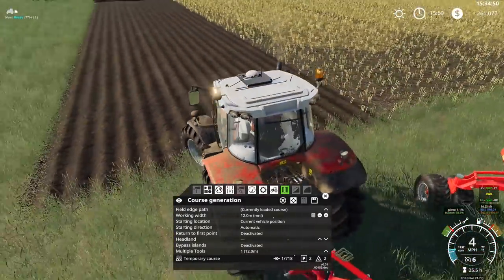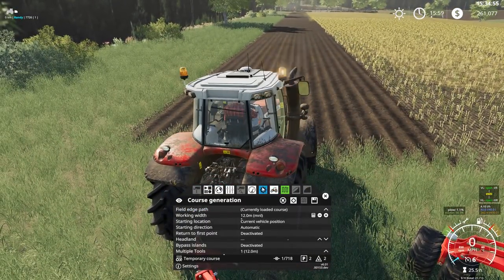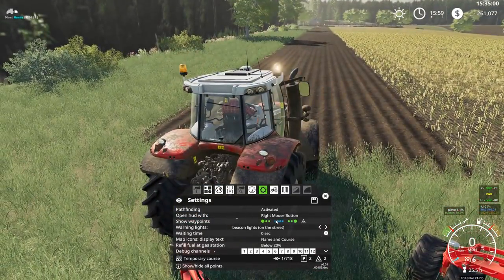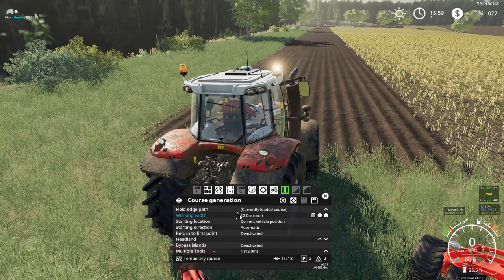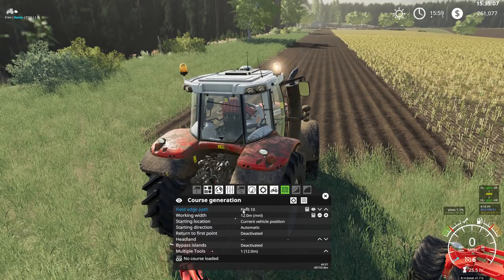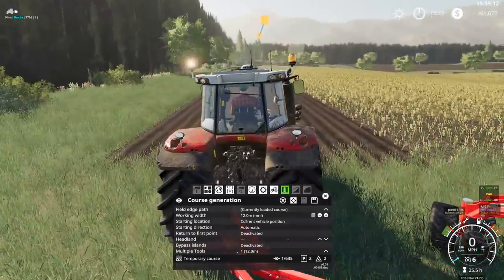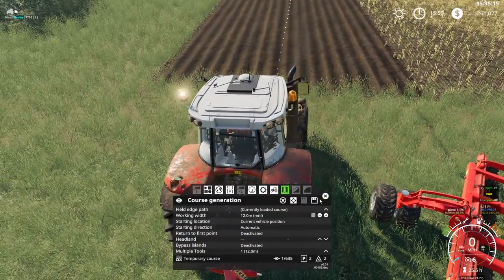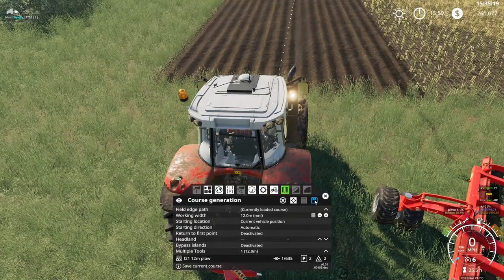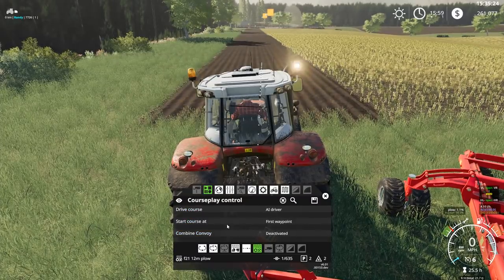I need to set up course play for field edge path 21. Our working width is 12.2, let's bump that down to 12 — I like a little overlap. Starting location, we'll just do the current location. There we go — field 21, 12-meter plow. That'll be a little bigger than our current 6-meter plow. Let's save that and drive the course.